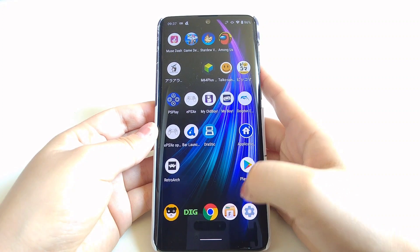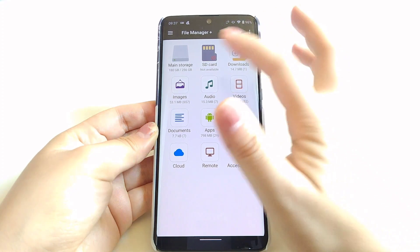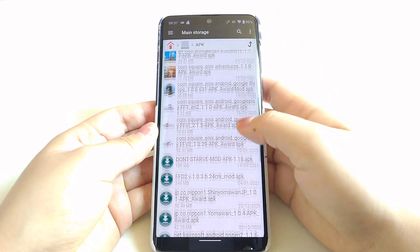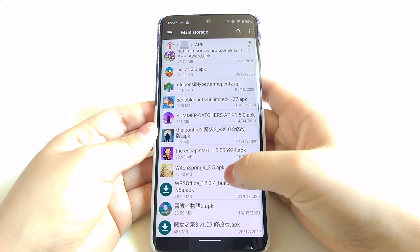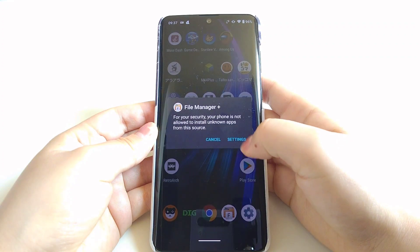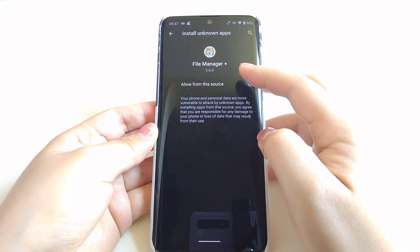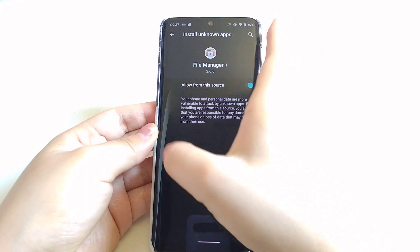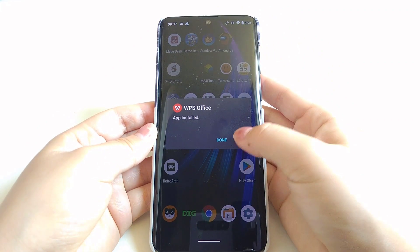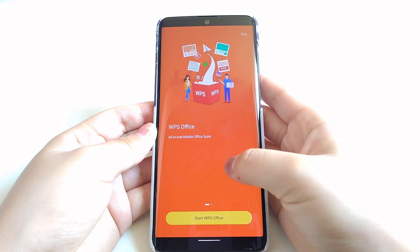The second way is to install an APK file from your directory, namely your SD card or somewhere like that. We will need a file manager first, then go to the directory where we store our APK files and click the app you want to install. If this is the first time, you may get a popup and you'll have to change the settings to allow an unknown source to be installed on your phone. After that, we can go back and install it again, and we'll see a confirmation popup when it is successfully installed.